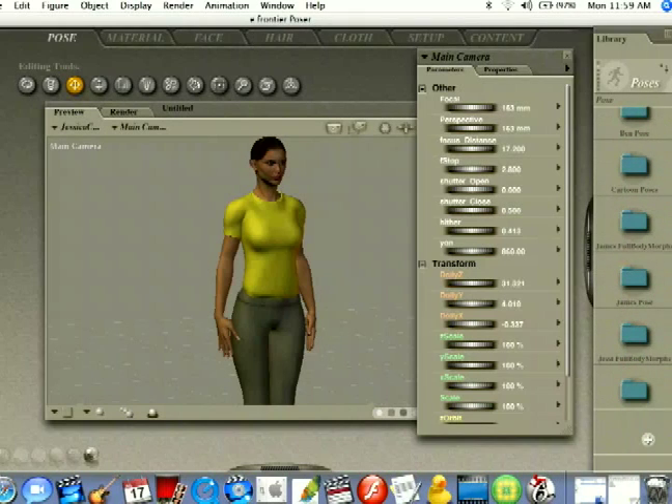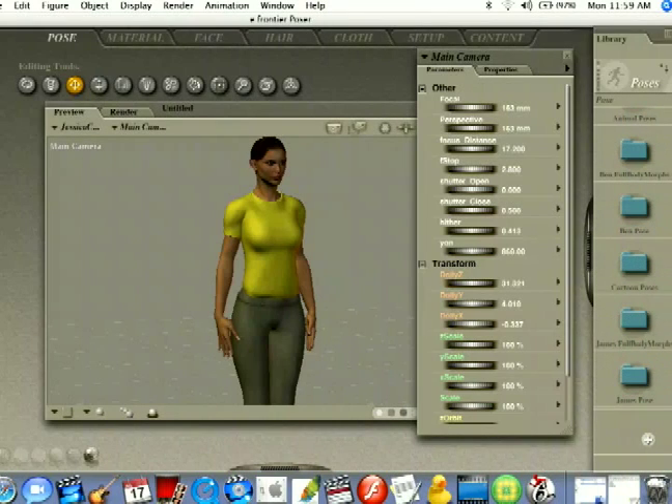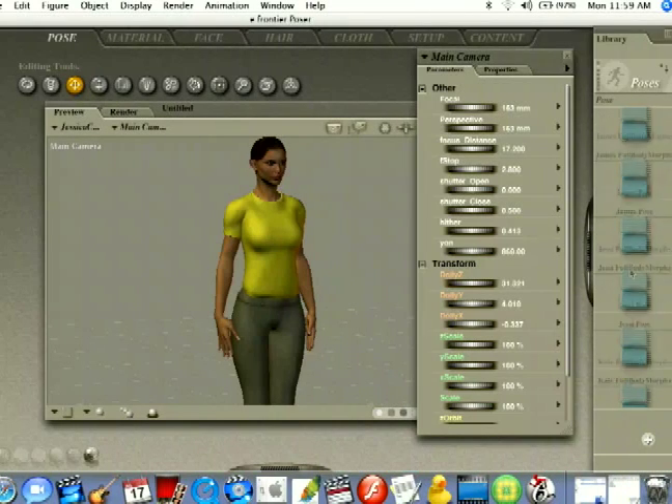From here you can change the pose of your character if you don't want to go in and create your own pose from scratch. There are a lot of default poses you can select from, but different figures have different poses, so you're going to have to select the correct one. I have Jesse out here, so I'm going to go down to Jesse Pose. You can use poses from different characters but they might not always work out how it looks.